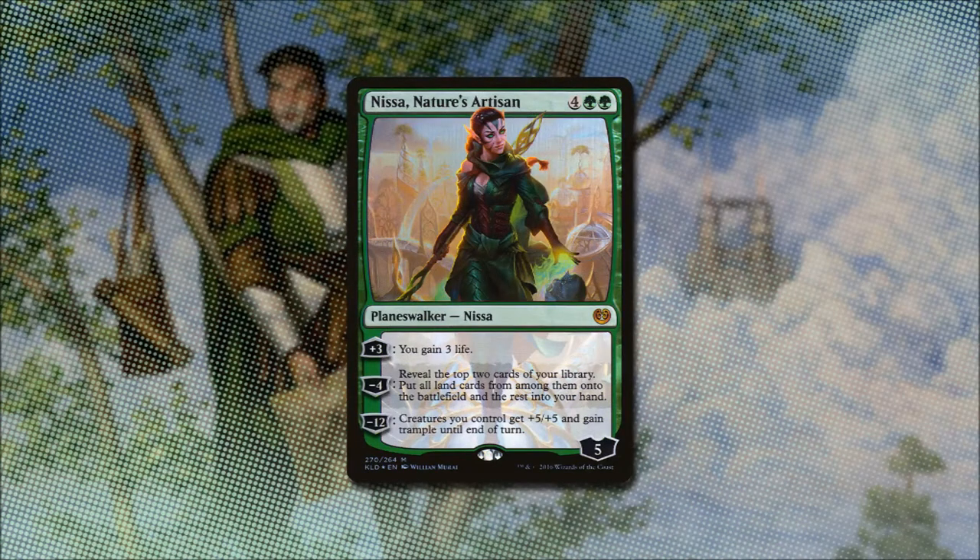For 4 and 2 green, Nissa, Nature's Artisan is a 5-loyalty planeswalker. If we plus 3 her, we gain 3 life. If we minus 4 her, we reveal the top two cards of our library and put any land cards onto the battlefield and the rest into our hand. And if we minus 12 her, creatures we control get +5/+5 and gain trample until end of turn. Personally I don't think this is the best Nissa, but since it was part of the challenge to include her, I did.